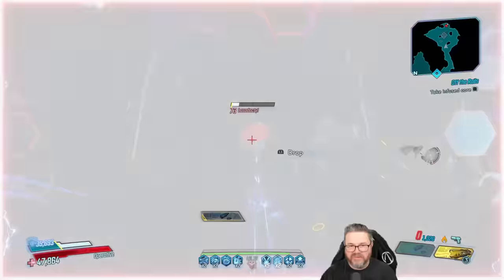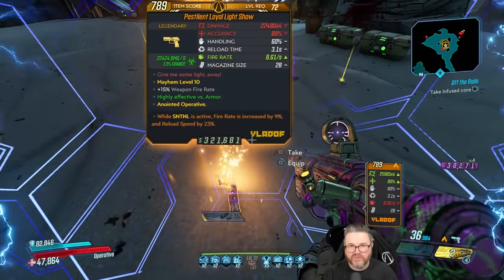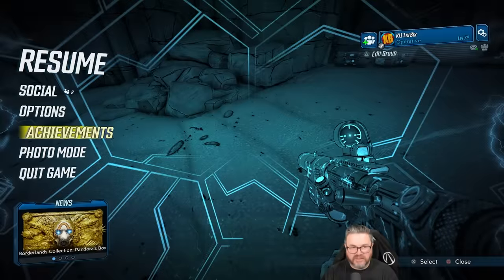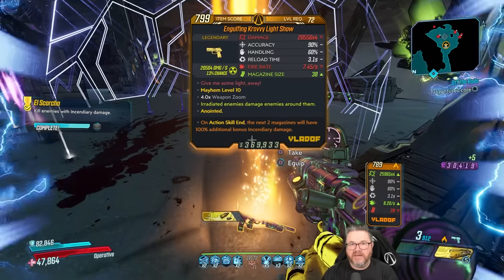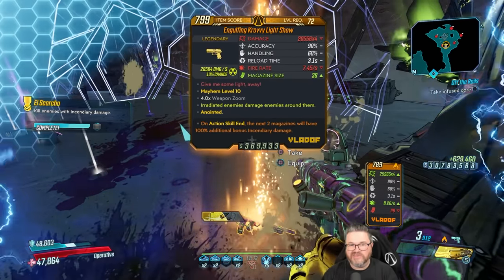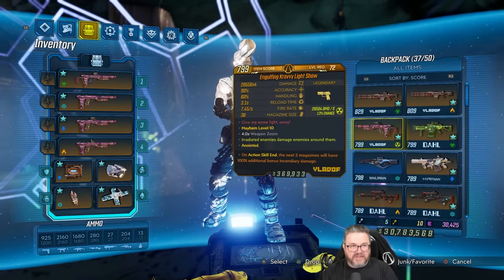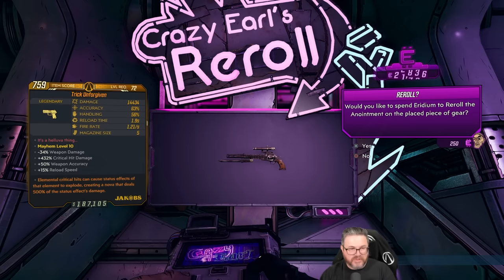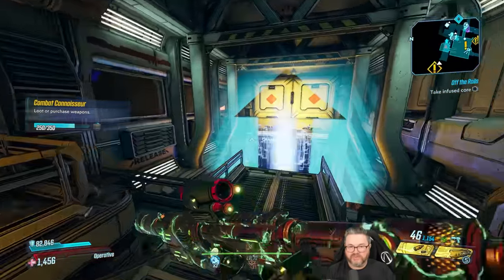Almost got a radiation Light Show - that would have been so cool! Good news though: we're getting lots of iridium. After all this farming we're up to 30,000 iridium! The big mag one is fine - it already has a pretty good anointment too. There's just too many anointments. Alright Handsome Jackpot, let's go - we got our corrosive, we're ready.